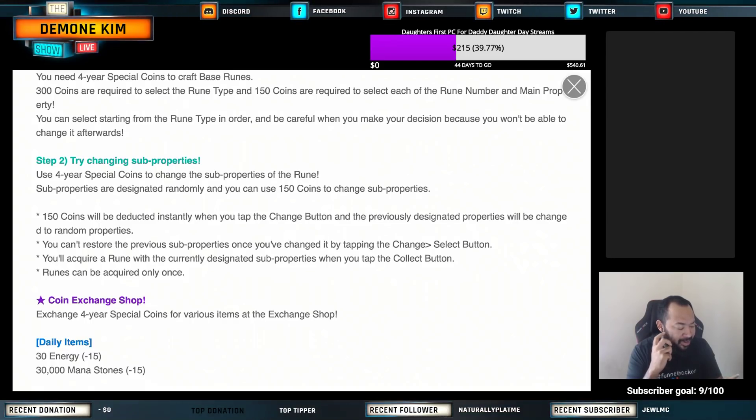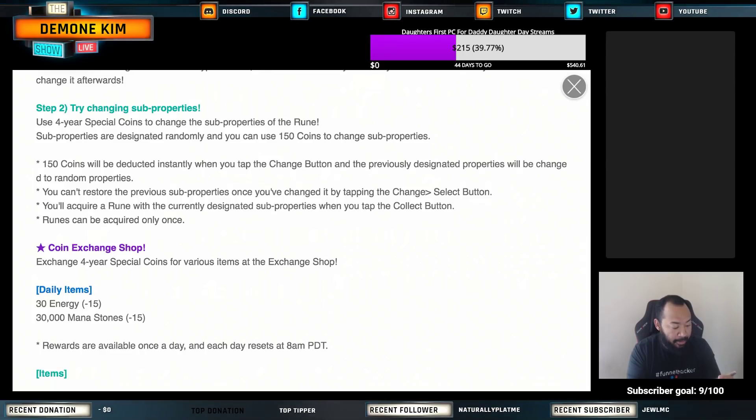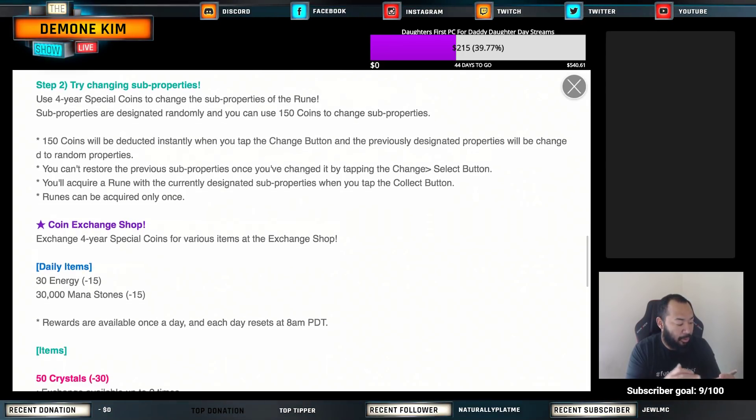150 coins will be deducted instantly when you tap the change button, and the previously designated properties will change to random properties. You can restore the previous sub-properties once after changing by tapping the change select button. You'll acquire a rune with the currently designated sub-properties when you tap the collect button. Runes can be acquired only once.